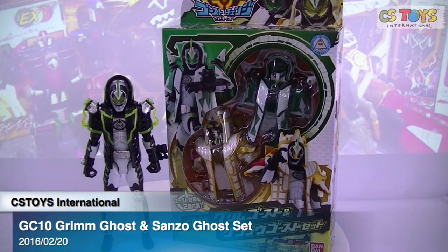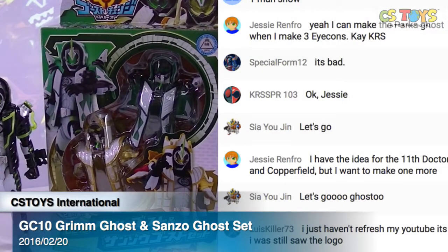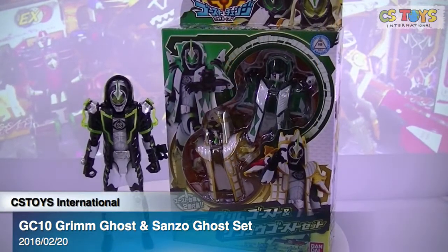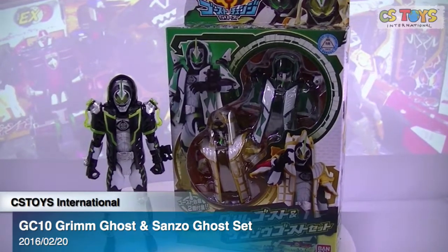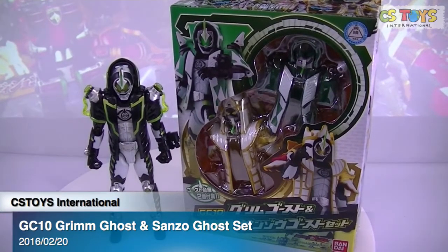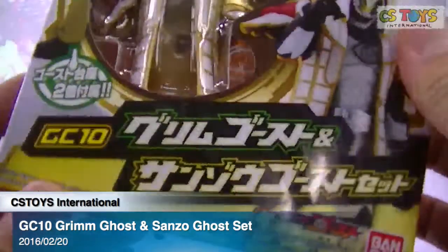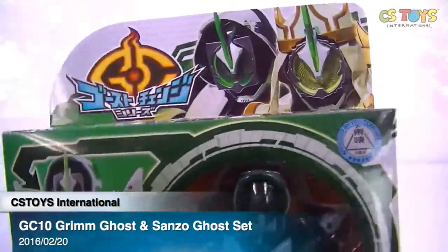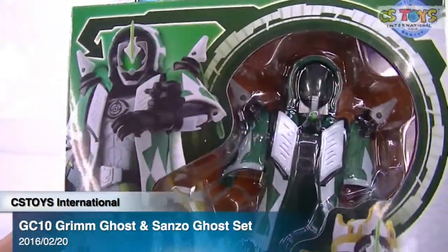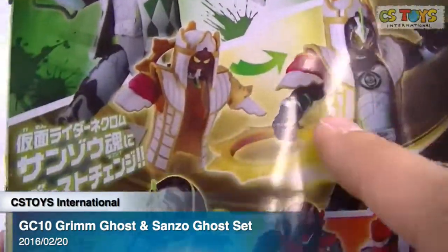Let me bring up our chat. Hello everyone, thank you very much for being patient with me. Let's do this one. Okay, let me open it and check the microphone. So this is the GC10 Grimm Ghost and Sanzo Ghost set, coming from Necrom's — the first two Ghost foodies, shall I say. Okay, so we have the Necrom Grimm Damashin Ghost Change and the Sanzo Damashin Ghost Change.